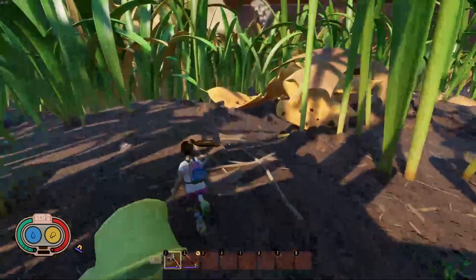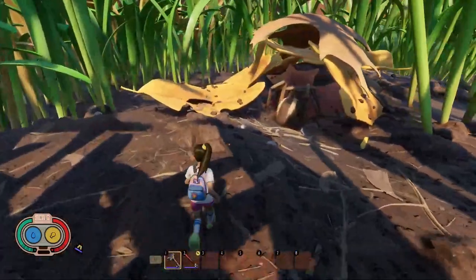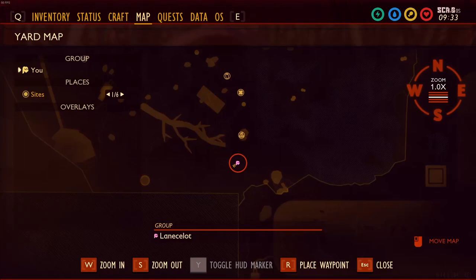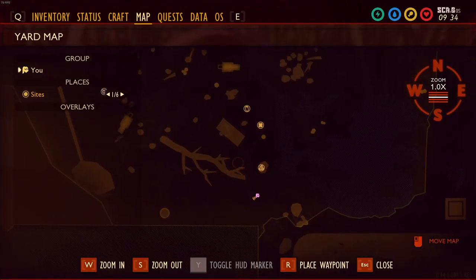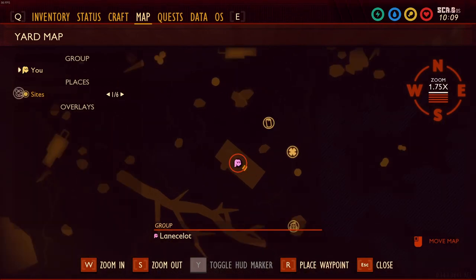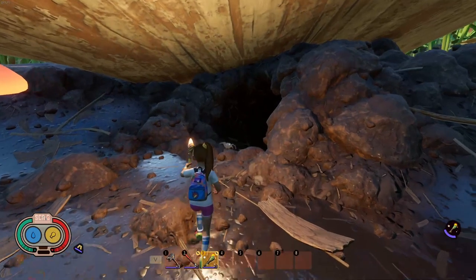Underneath a pile of leaves, southeast of the fallen oak branch, which is also really close to the yoked girth head. Another one in the same area is in the cave underneath the plank cliff, right here on the map.